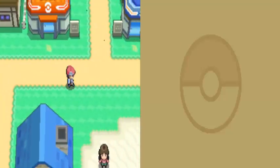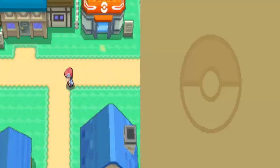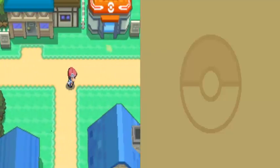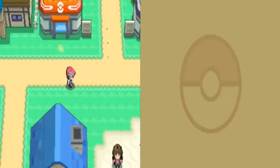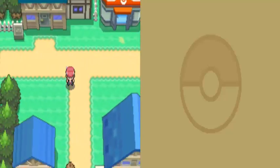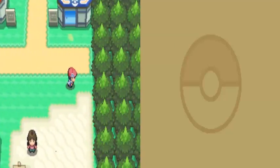Hey guys, Lord Ashwaard here, and welcome back to another episode of Pokemon Platinum. In the last episode, we did a lot — we got our starter Pokemon Chimchar, we named him Goku. We also got here to Sandgem Town and met Professor Rowan and got the Pokedex. We did quite a bit in the first episode there.